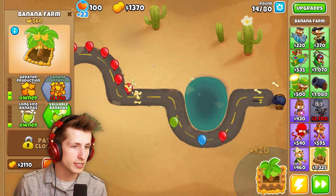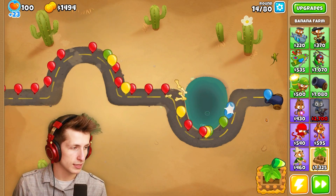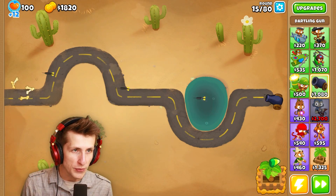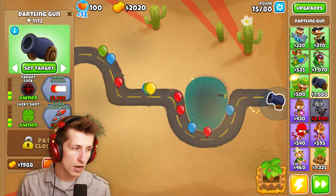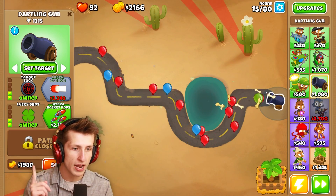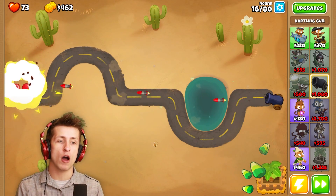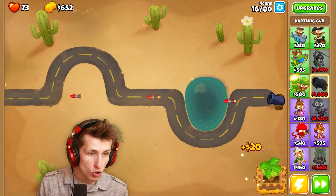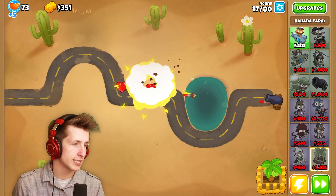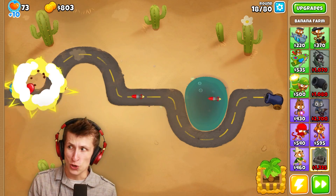We need to get the Hydra Rocket Pods ASAP. That's the only option we have. $2,160 — we only need $160 more. Can I get another dollar? And sold! There we go. Holy cow, these are so much stronger now. These are so good. That's way better. Valuable bananas. This is actually doing super duper well now.